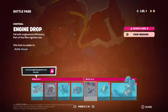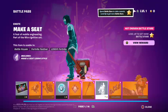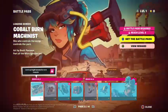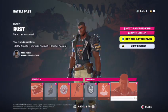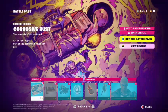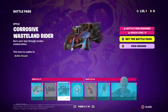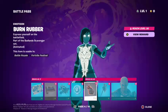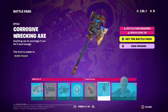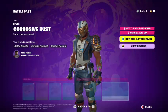The other emote didn't come through — there we go, this is the other one. And we got the Rust skin — that's what he looks like without his helmet. Corrosive Rust, loading screen, wrap, Wasteland Rider, 1,100 V-Bucks, Burn Rubber Emoticon, Corrosive Wrecking Axe, and Corrosive Rust.